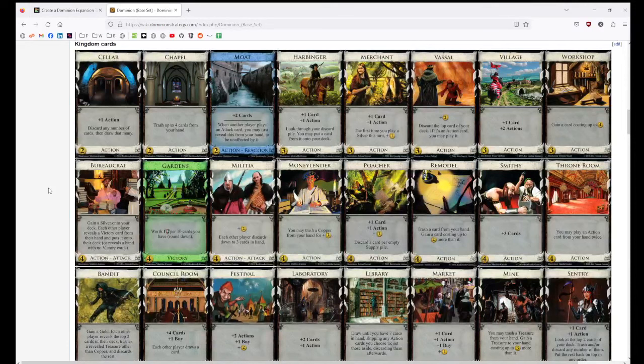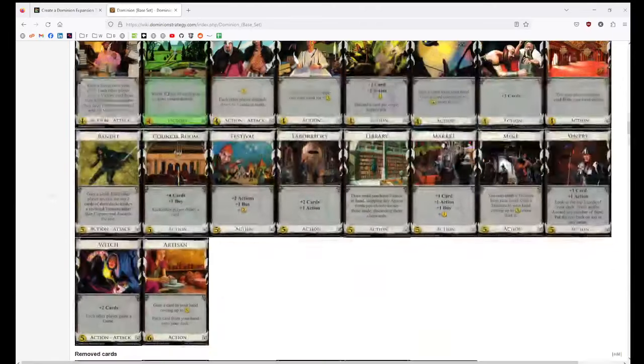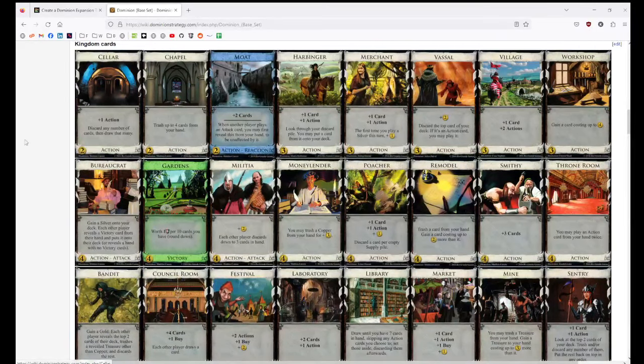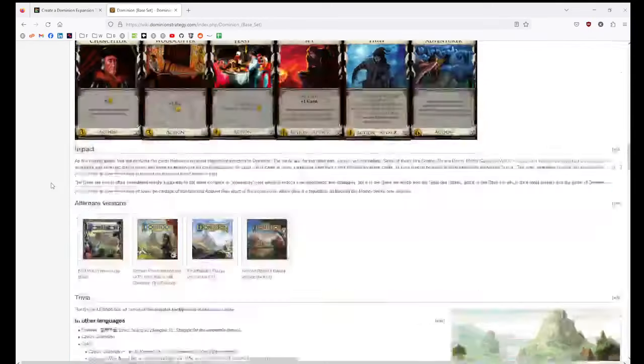It's very engine heavy now with second edition, but that's good. For what is just such a basic set of cards, there really are so many very different types of deck that you can get. When else do you build Festival-Moat stuff? Only in the base game. Vassal chains with Sentry and stuff — you don't see stuff like that so much in other expansions. It's got its own identity and it speaks loudly, while also fitting in so well with everything. I think it's brilliant.